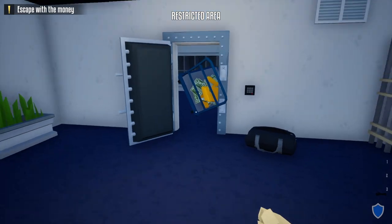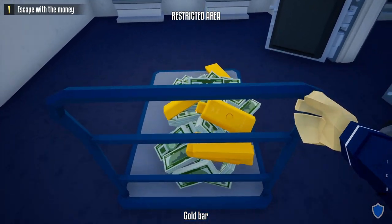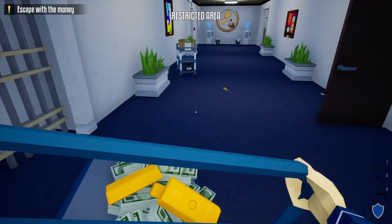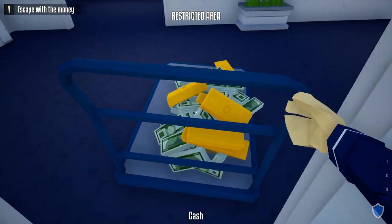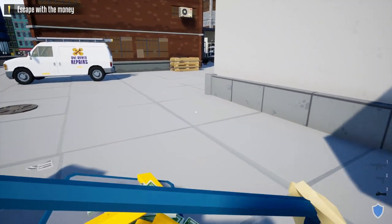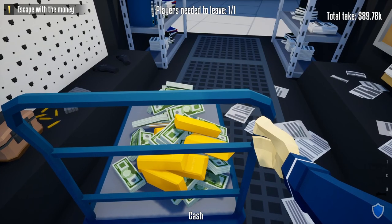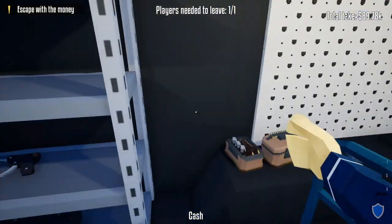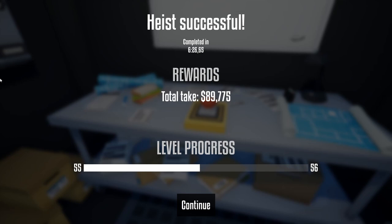Once you have all the loot and you're ready to leave, slowly back out of the vault door, wiggle it around to get the cart loose. Go out through the cell doors, take an immediate left, go out backwards, and it's a straight shot back to the truck. Back up the ramp and the heist is complete — that's the first method.